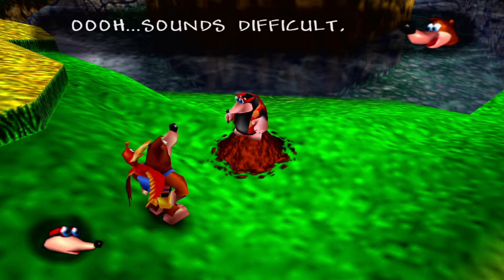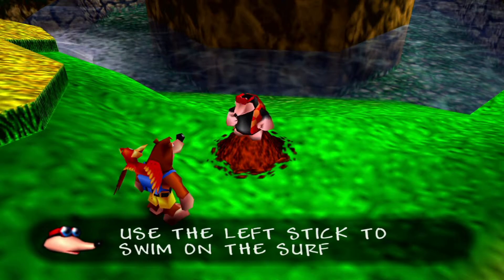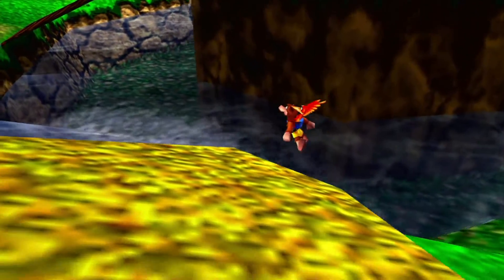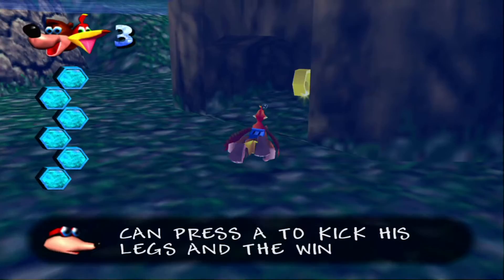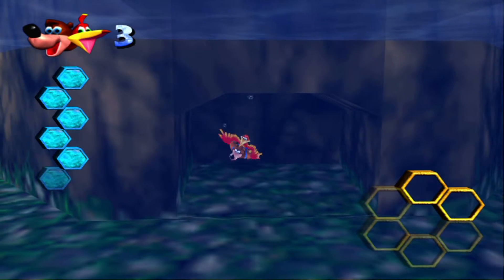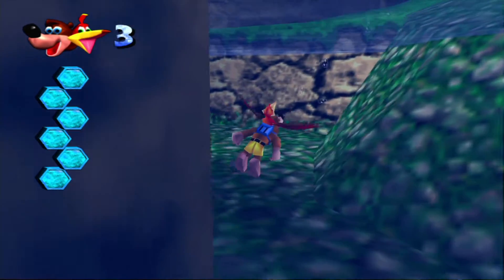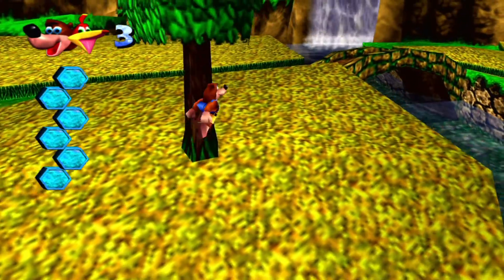Fancy learning to swim underwater? Banjo worries about getting his fur wet, but Kazooie wants to swim. It's funny that the bird's the one that wants to learn how to swim rather than the bear. Press X to dive. Underwater, Banjo can press A to kick his legs — slower but more precise — and Kazooie can press X to use her wings for a quicker swim. But Kazooie goes in long bursts so you have a bit less control over where you're swimming. Most of the time you want to use that since it gets you around quicker.